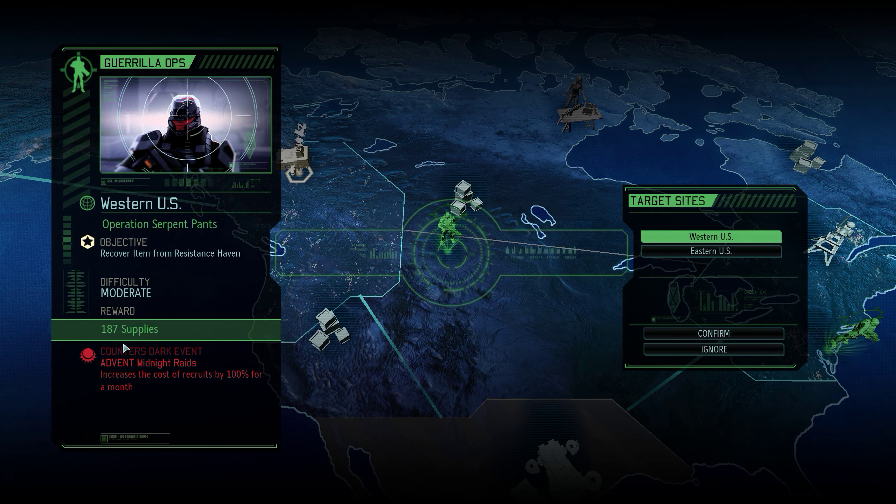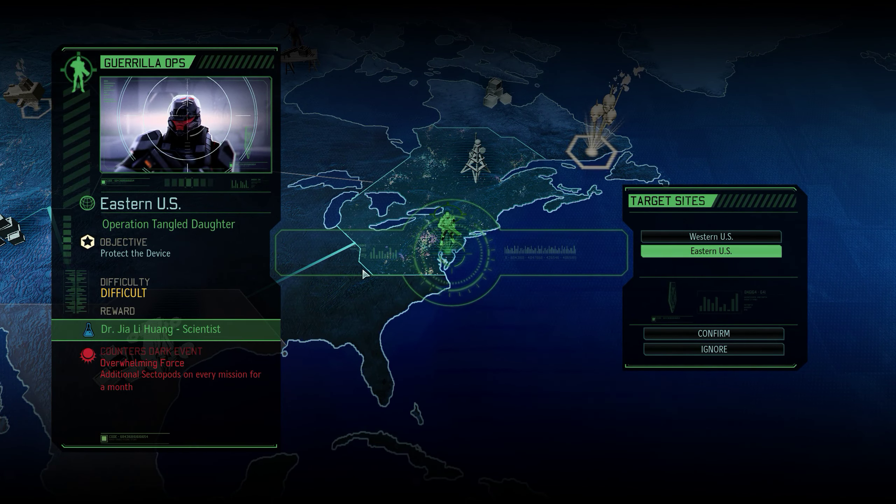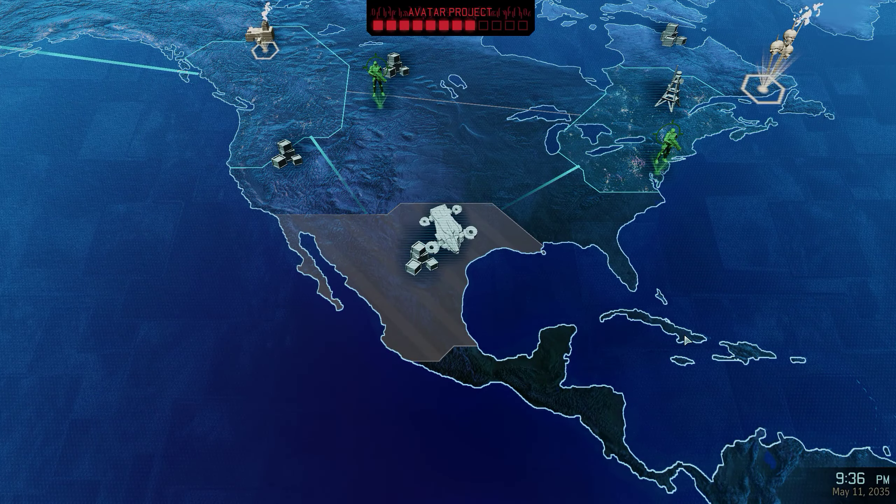I could use a new scientist, especially since we still haven't done plated armor and we still have the second research of magnetic weapons to do. This is a good one to do, and it'll get rid of this overwhelming force — which we were going to have to cheat to get rid of anyway, because I obviously can't take one Sectopod, let alone groups of three or four. So let's go ahead and do this one. Setting course for Eastern United States.